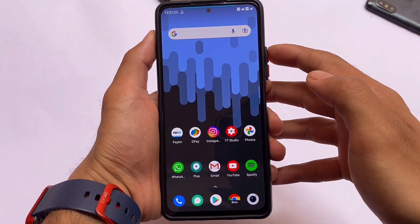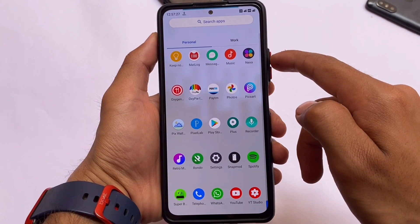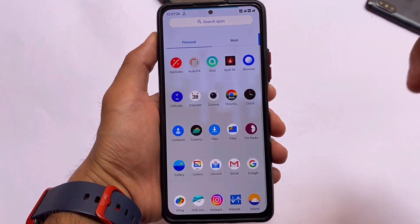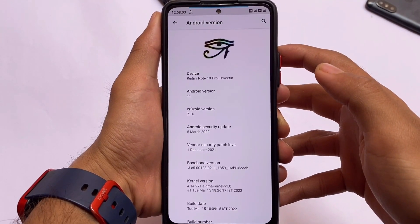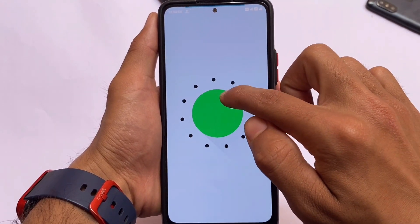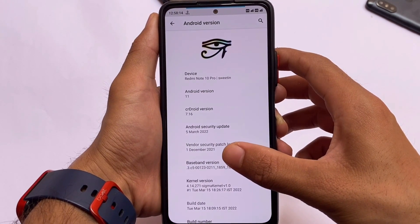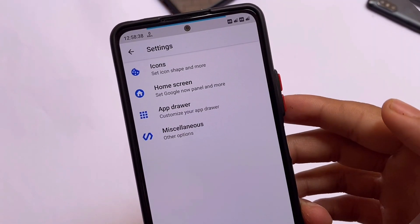The only custom ROM I found is actually a more powerful vanilla build, meaning without Google apps, with great customizations overall — one of the best ones out there. I've installed it on a Redmi Note 10 Pro, running Android 11, with the latest security patch of March 2022. This ROM is great just because it's vanilla and has all the interesting features.